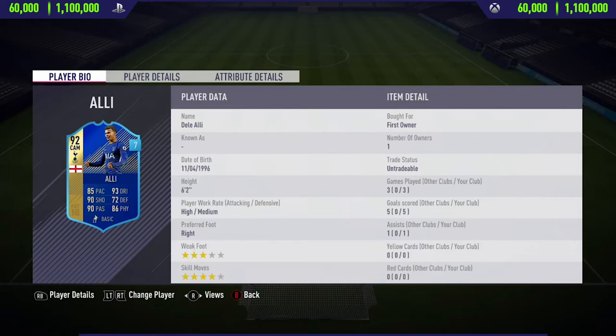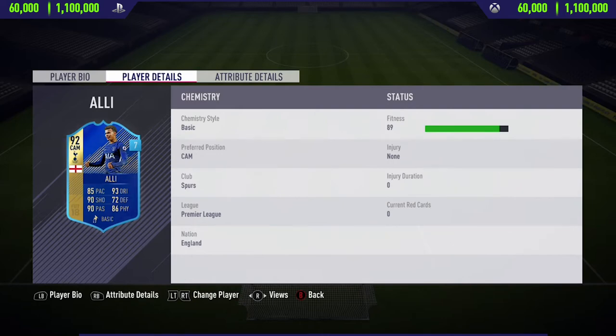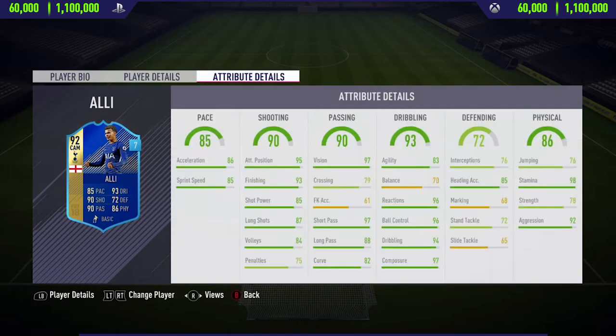I managed to get his loan card, and in order to do this all you need to do is score 10 goals with an English player in Squad Battles on a minimum difficulty of Professional. In the three matches I played with him, he managed to get me five goals and one assist from the CAM position, which is a very good return. He plays for Tottenham and has England nationality, so he's pretty easy to link up as well.